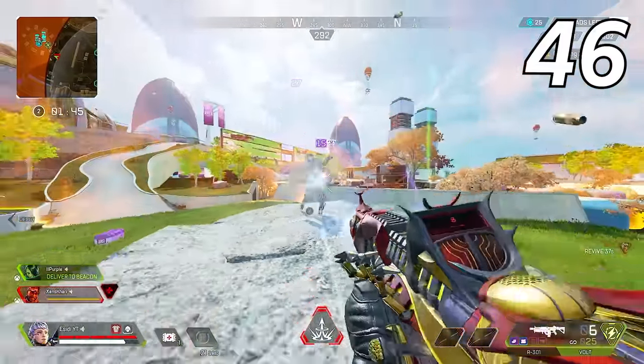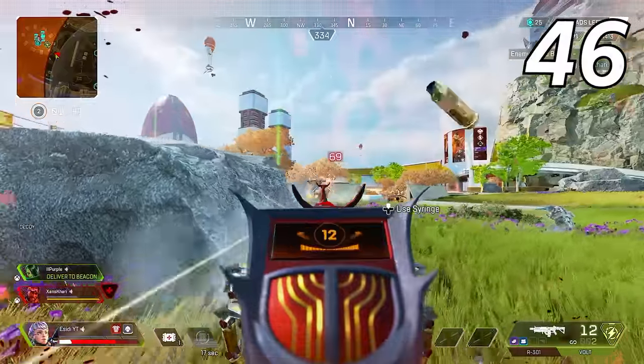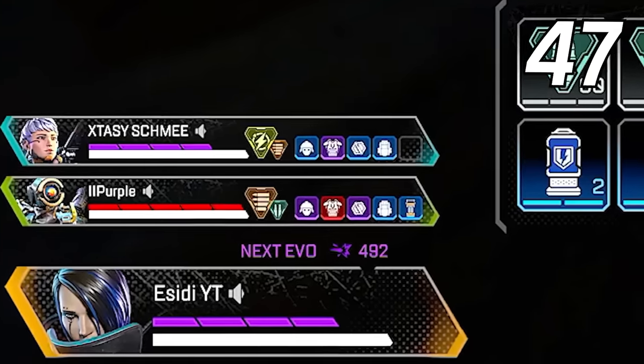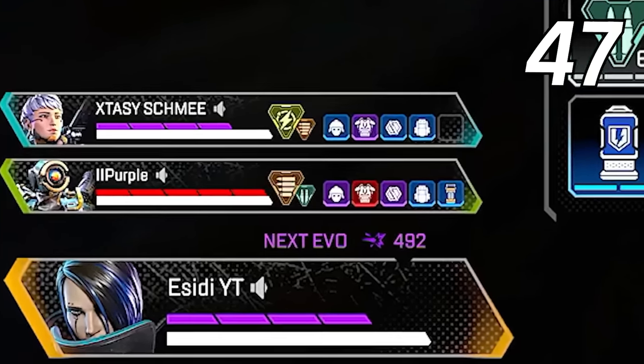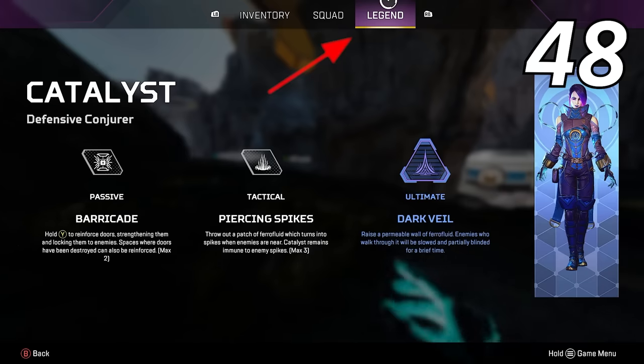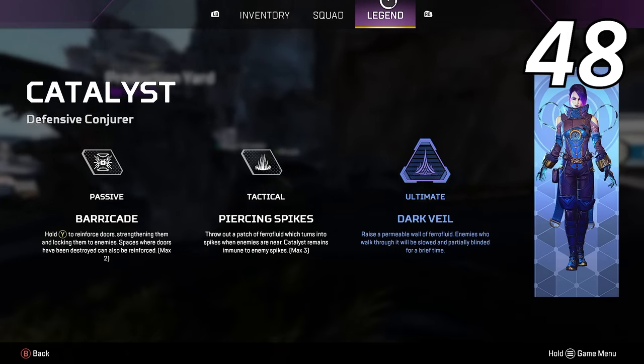Start reviving your teammates, then instantly cancel it — this will set off the audio cue and bait your enemies into pushing. Open up your inventory to see what level helmets, armor, knockdown shields, and backpacks your teammates have. You can also open your inventory and in the top right, go over to legend — this will allow you to see all of your legend's abilities in case you forget something in the middle of a match.